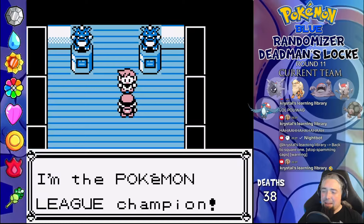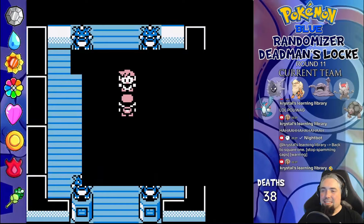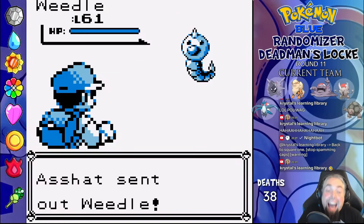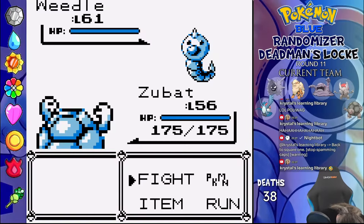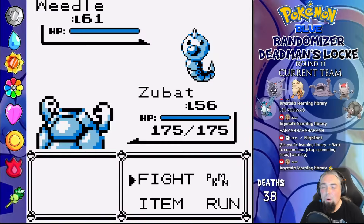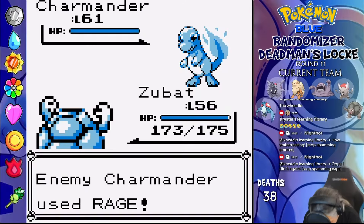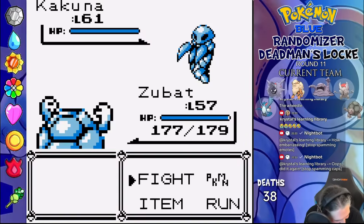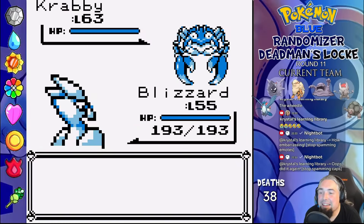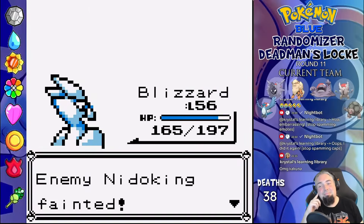Lastly, the rival champion match. Weedle goes down to Rock Throw from Zubat, and Flareon is next — that also catches some rocks in the face before dying to Cut. Charmander is an Earthquake one-shot, Kakuna is next, and I'm seriously at a loss at how he got this far with this team. Randomizer comedy is the best sometimes. His Krabby takes a Fly and an Ice Beam to faint. Last is his Nidoking — apparently what he soloed this run on — and Blizzard one-shots with Blizzard. Man, that was an anticlimactic champion battle.